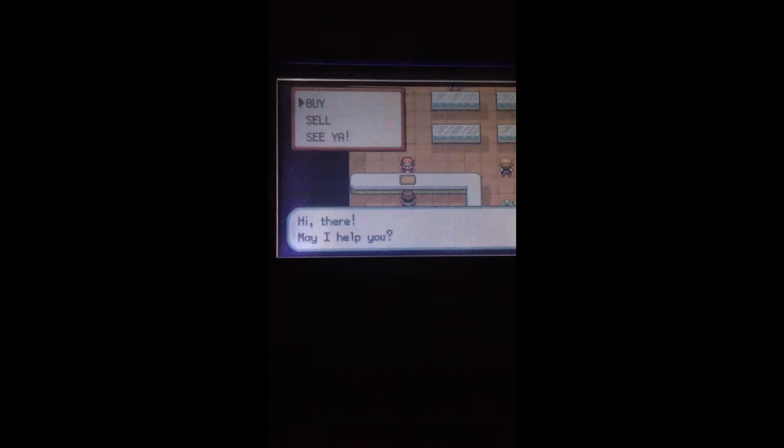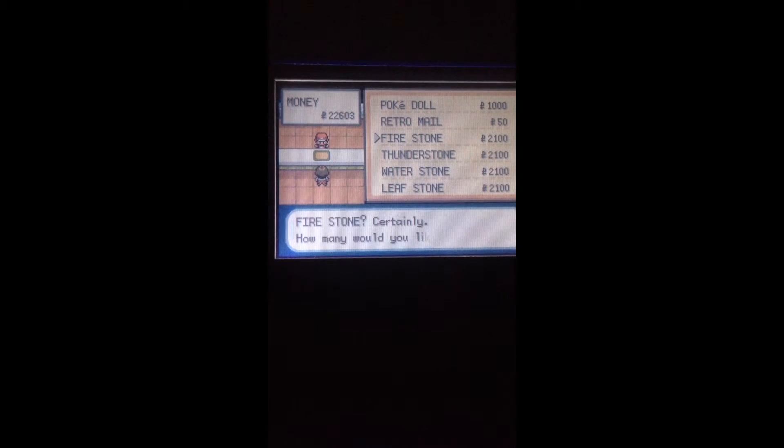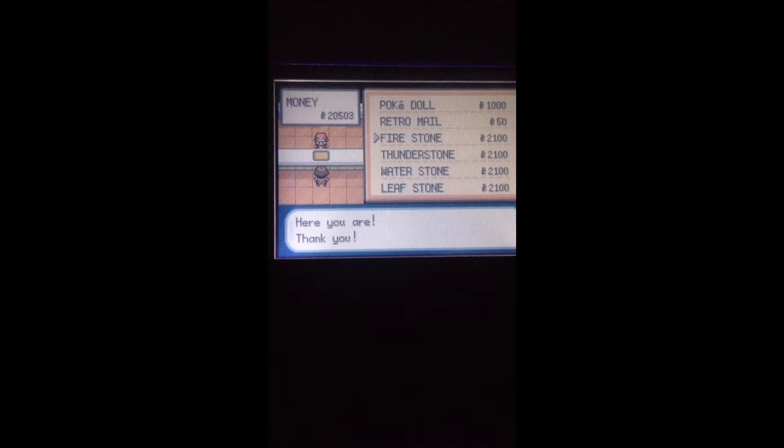Here's where I'm gonna be going — fourth floor. This guy will sell you all the stones that you need. I'm getting the Fire Stone for my Eevee to evolve into Flareon, and the Thunderstone for my Pikachu to evolve into Raichu. So, two evolutions!